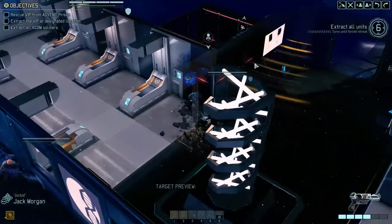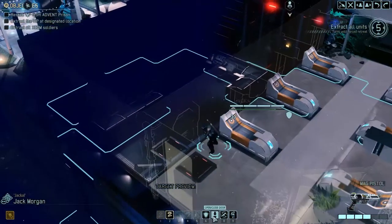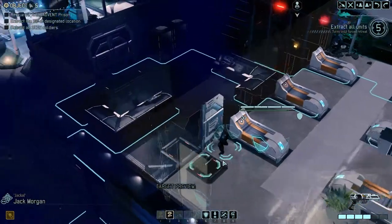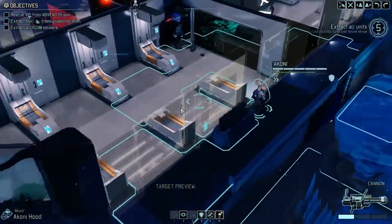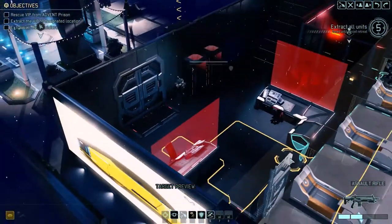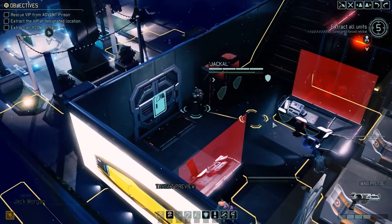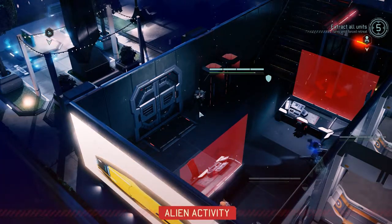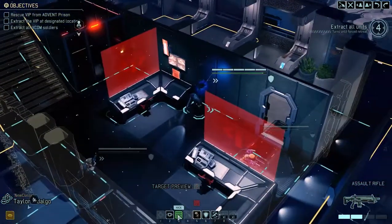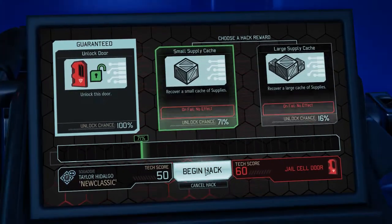There's enemy activity and aliens over there — I think a muton, maybe wrong. See what you can see. I think I might be able to pull off the option of just opening this door once we have the target. So you take the hack. If you can get the supplies, that's great — I'm just going to take any chance of supplies at this point. Alloys could have been nice.